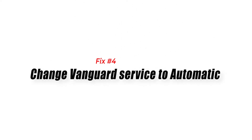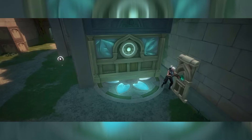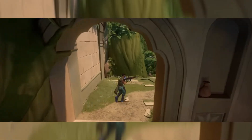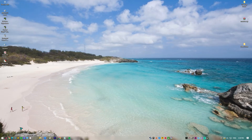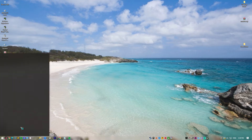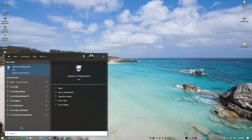Fix number four: change the Vanguard service to automatic. Valorant requires the Vanguard anti-cheat or VGC service to be running all the time. If this service has been disabled for some reason, it can be the reason why the game won't launch and is showing the system reboot required error. Open the Run dialog box by pressing the Windows Key plus R on your keyboard. Type msconfig and press Enter.